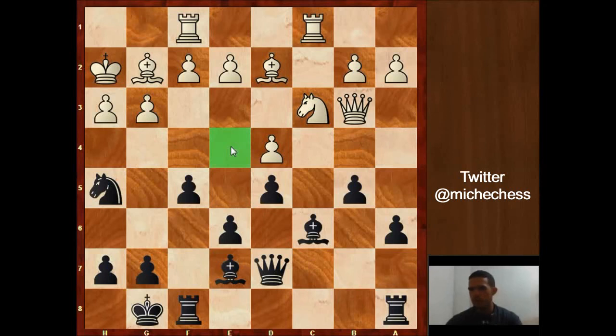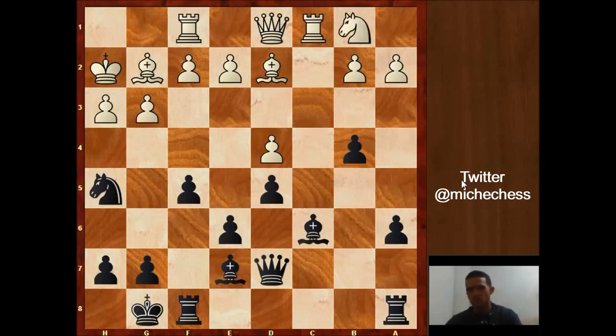Now black is controlling e4, so white won't be able to break. Also, black could play f4 at some point, trying to open lines and create weaknesses on the kingside. White plays Qd1 — the idea is that the queen now looks at the knight on h5, possibly playing e4 to clear the line and threaten it. But now black has a very strong move: b4, after which the knight has to go to b1 and is really, really bad there.